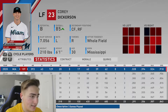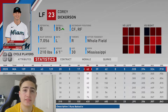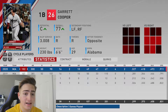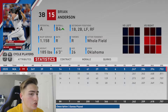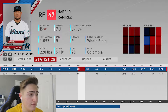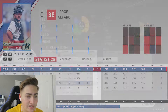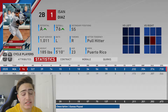Brian Anderson: 13 home runs, .247 batting average, .702 OPS - that's something we gotta fix. Harold Ramirez: 9 home runs, .293 batting average, .840 OPS - I'll take that. Jorge Alfaro: 13 home runs, .245 batting average, .725 OPS. Now Isan Diaz - this is who I'm kind of worried about: .730 OPS, 10 home runs. Decisions, decisions. Franchise mode makes you think hard and it sucks, because you either risk it or just go for it.